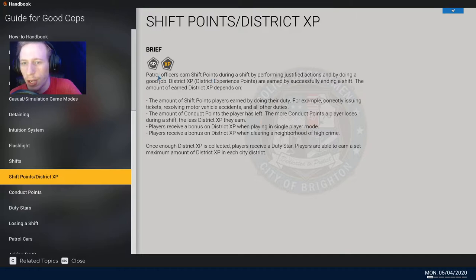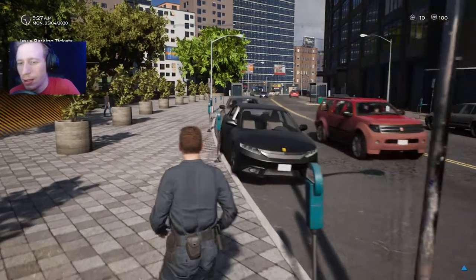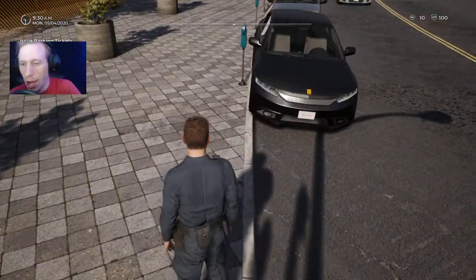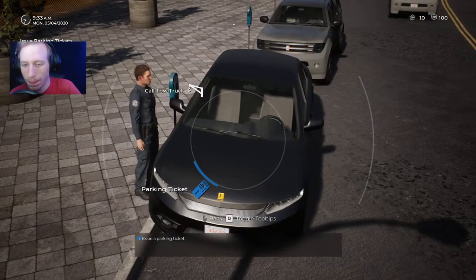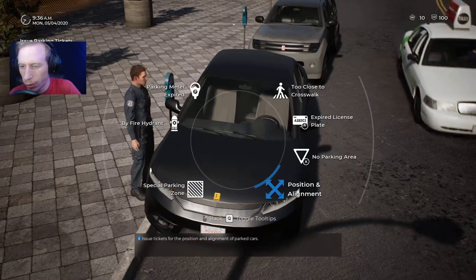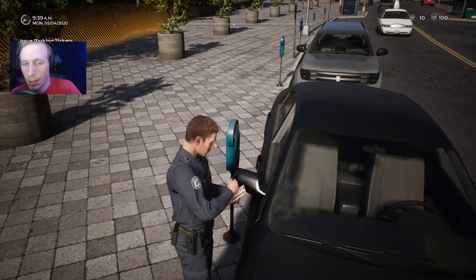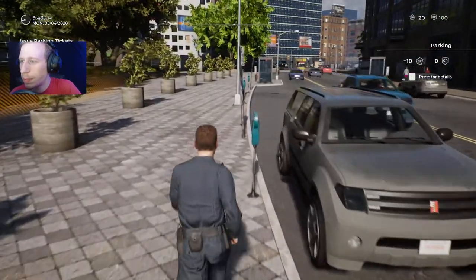Shift points — okay, so shift points are good. Conduct points are bad. So I have 10 shift points and 100 conduct points. Did I issue something bad already? That meter was expired at that other car. Oh, so this car's barely on the curb. I mean, if I'm really writing a ticket for this. By fire hydrant — special zone parking. Which one would it be? Position and alignment on sidewalk. Pull out our handy dandy ticket book. Plus 10 SP.